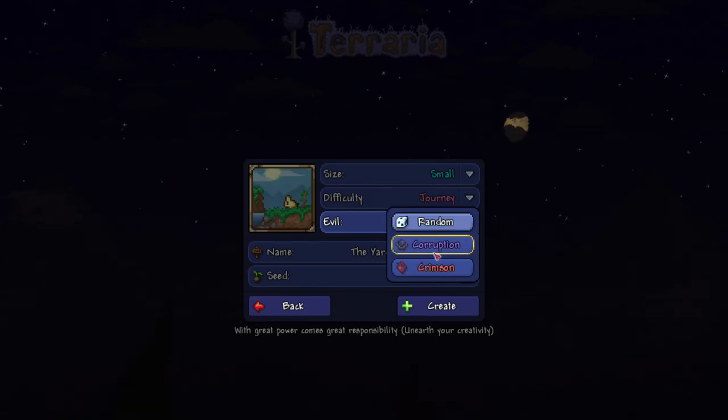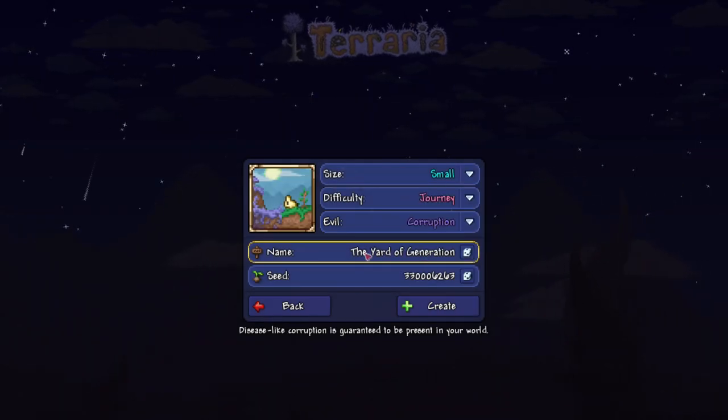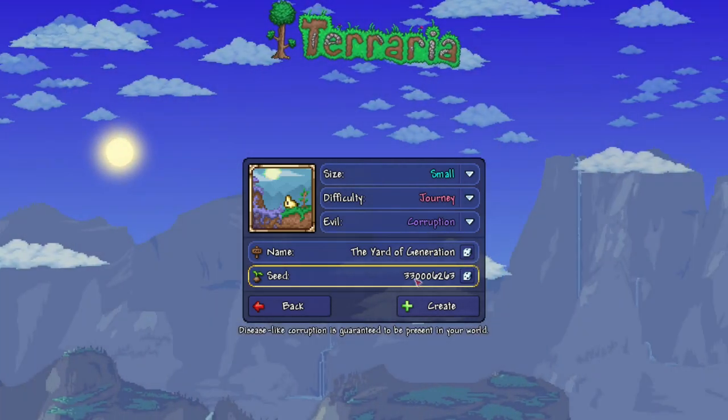The evil has to be Corruption — not Crimson, not random. Corruption. Name of the world does not matter. The world generation — like I always say, you can call it purple if you want to — does not matter, it's fine. Now, the seed number.